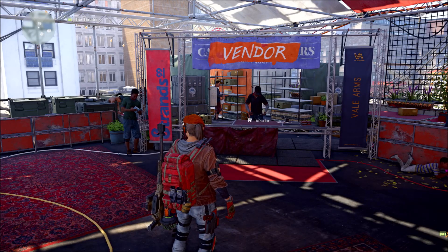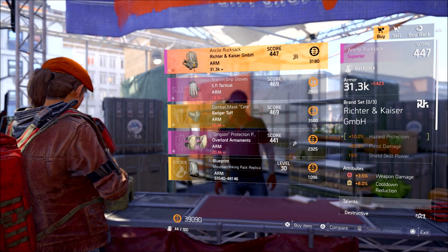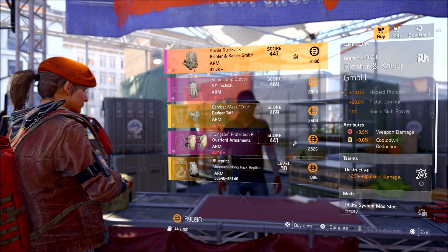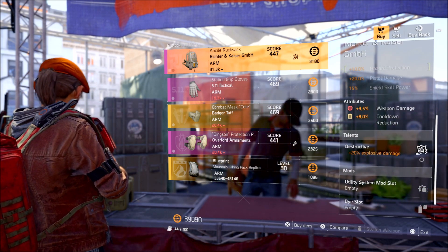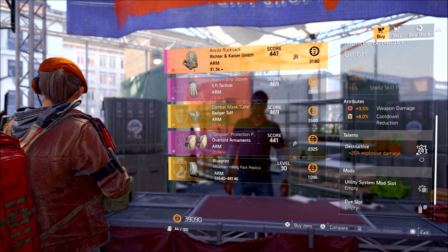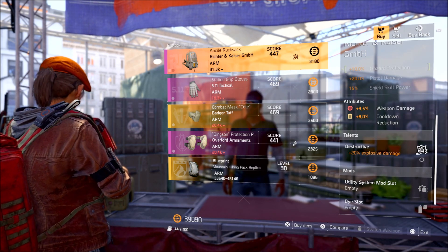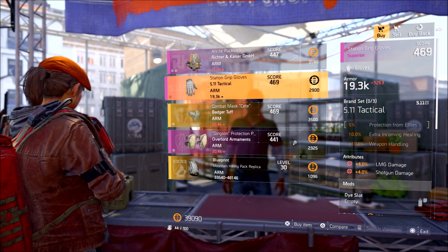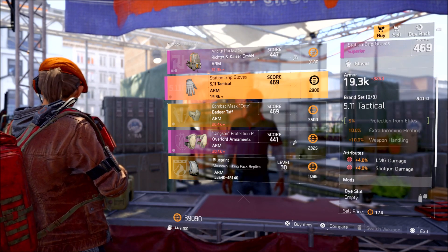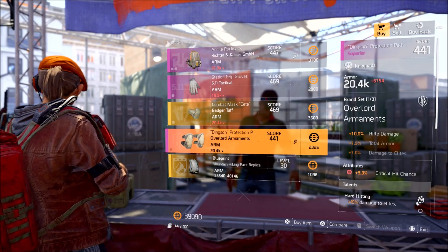Next up we are at the Theatre. We have the Richter and Kaiser GmbH Backpack. This one has 3.5% weapon damage with 8% cooldown reduction — nothing really special. It does have 20% explosive damage, so if you're using any skills with explosive damage like the Seeker Mines, this is actually really nice. This should also affect grenade damage but there are other options better suited. The 5.11 tactical hands give you 4% LMG and 4% shotgun — again nothing really special. The Badger Tuft Mask is skippable.